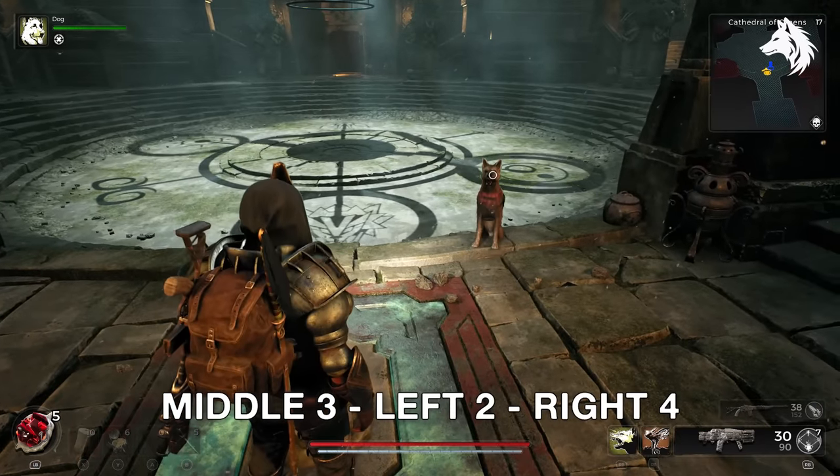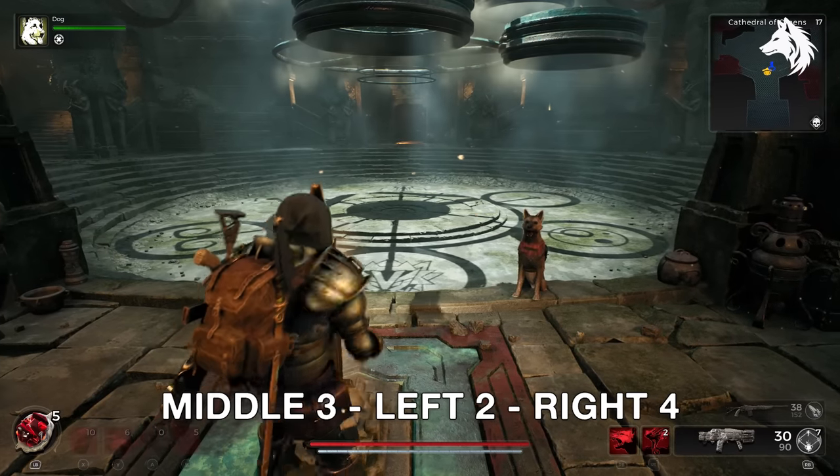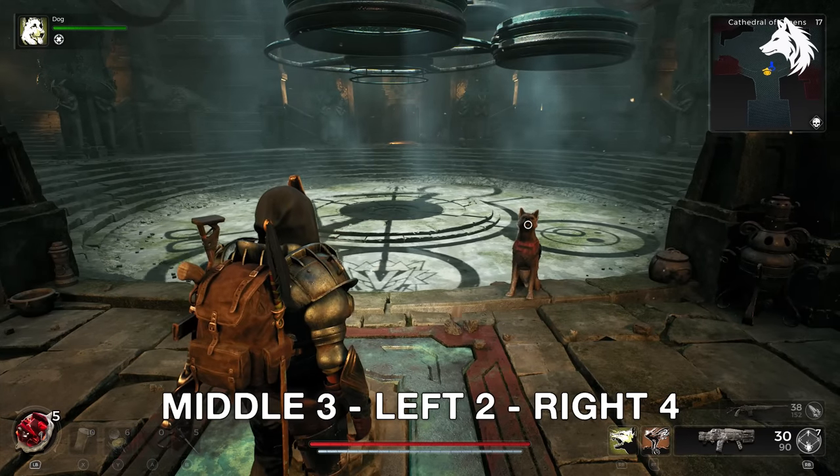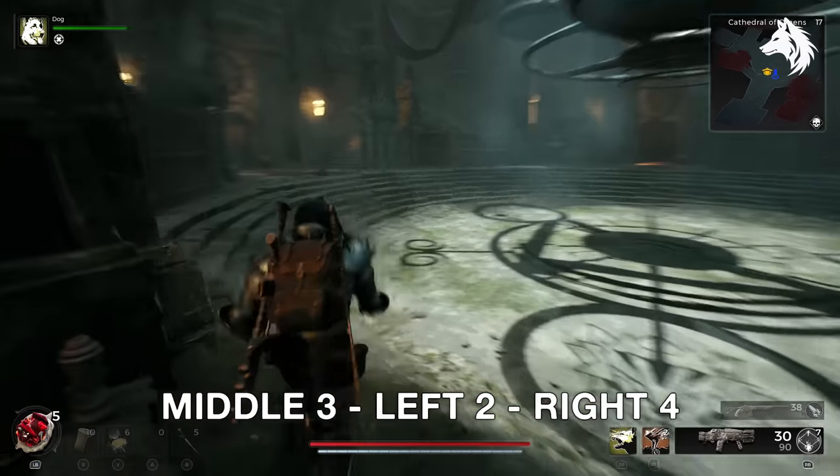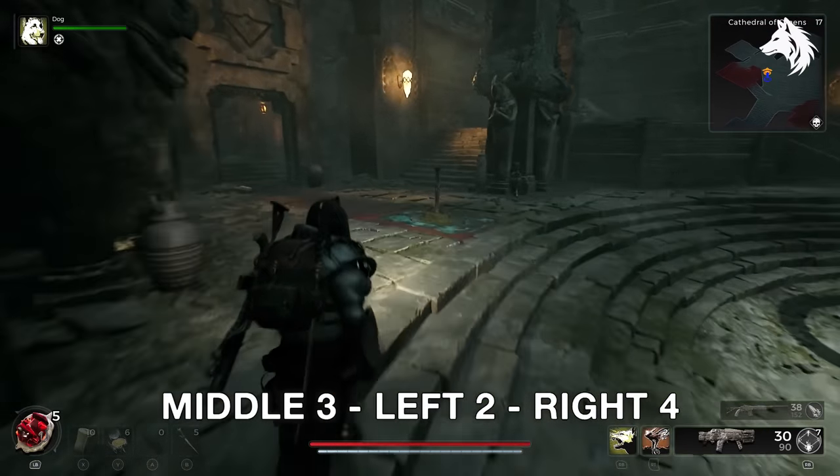Finally, pull the middle lever three times, the left hand side two, and the right one four to unlock the best bow in game — Sagittarius. If you mess up your order you will need to exit and re-enter the area to reset the puzzle.